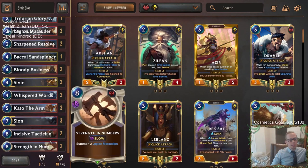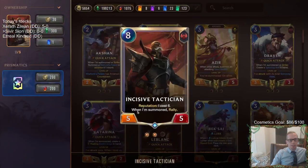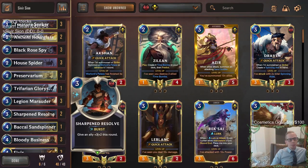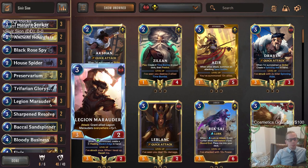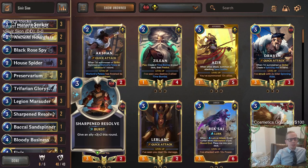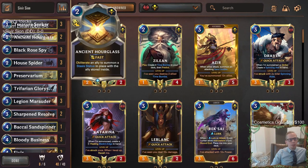Since we want to attack with reputation, why not Incisive Tactician? It only costs six mana - a 5/5 with Rally. We want more attacks, so they all seem to work pretty well together. We have a couple of Sharpened Resolves to help things get to five power - this could keep Legion Marauder alive. We have a couple of Ancient Hourglasses because we really want to protect Marauder and Sivir.